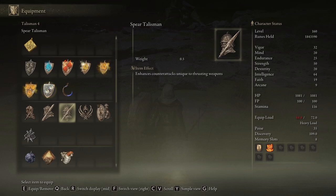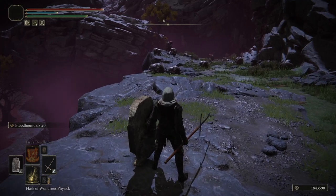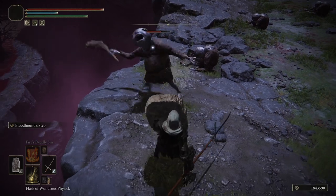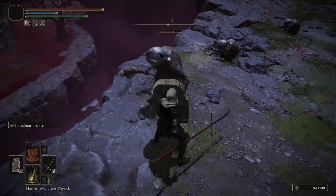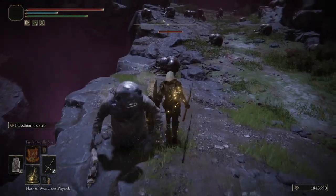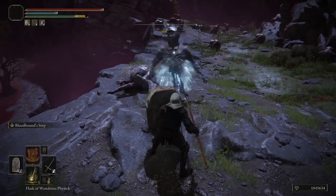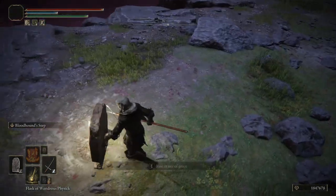First, you can use the Spear Talisman. That boosts your damage a little, but only if the target does an attack that bounces off your shield. Some larger targets will just attack right through your shield without that stutter. If I just strike him: 367. But if I do it right after the bounce animation: 440. So you get a nice damage boost from the Spear Talisman, but it won't work on every target.